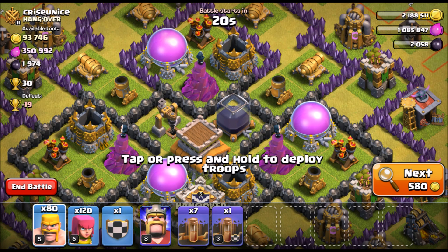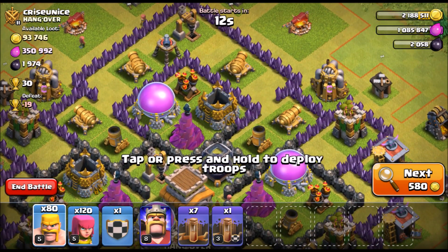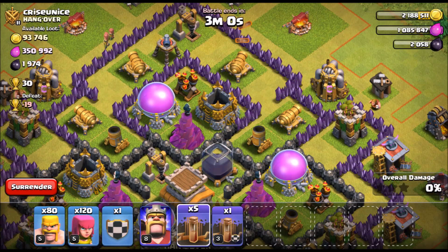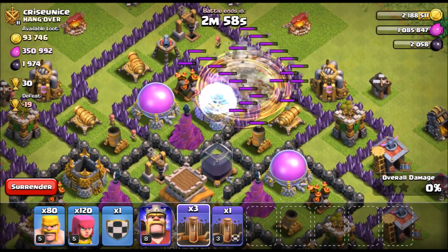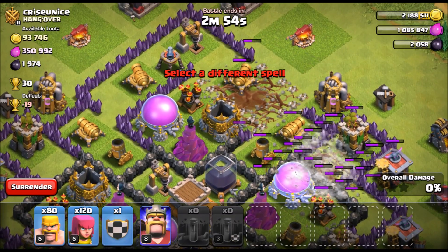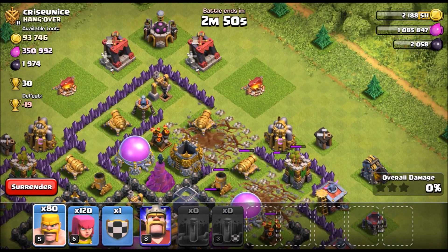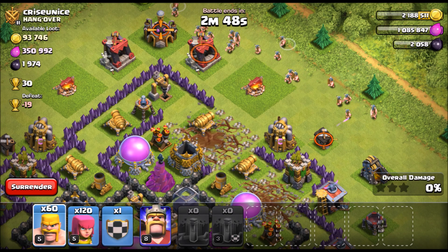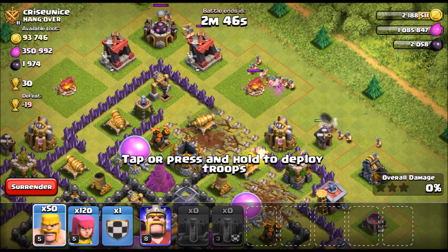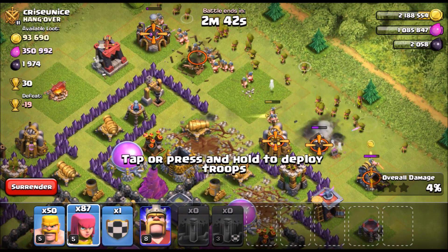This strategy is super legit when the loot is kind of inside the base. You see this elixir — the dark elixir is all in the base here. So what we're gonna do is drop one, two, three, four earthquake spells to really open this base up, then do a double drop on some barbarians and start working our way in, double drop on some archers.